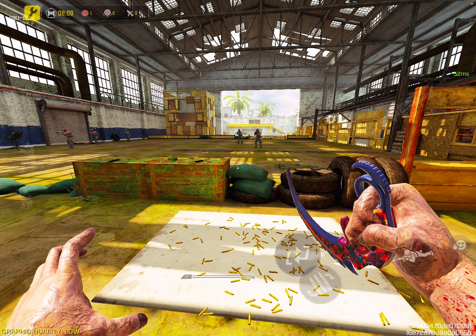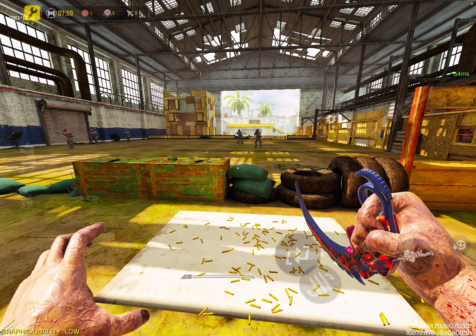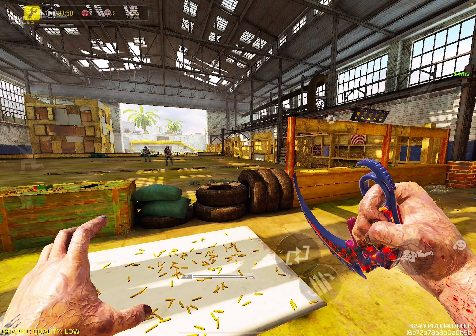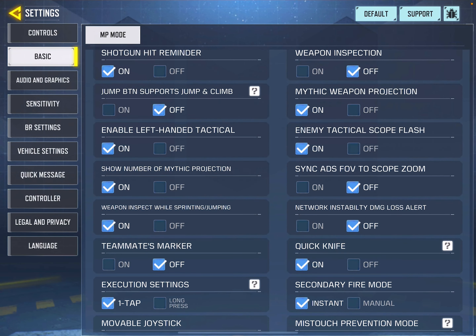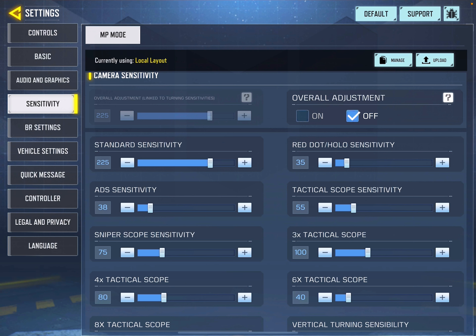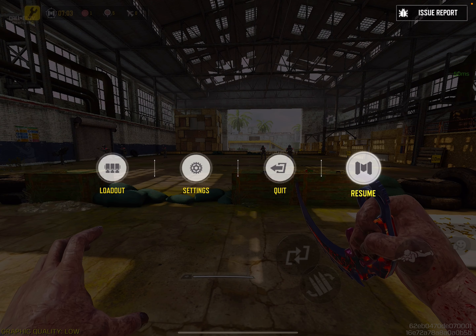Most pro players turn Sync ADS FOV off because they want their scope opening to appear very close and they practice precise headshots. But with Sync ADS off, you need to reduce your ADS sensitivity to a low value — around 35 to 45. If Sync ADS is on, you can increase ADS sensitivity to around 90 to 100 plus. This applies to both iPad and mobile phone users.